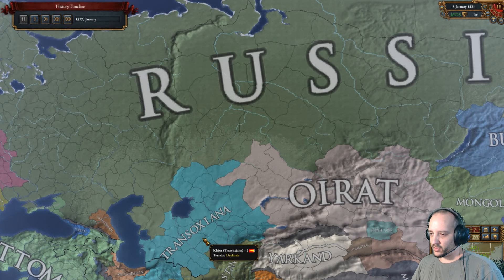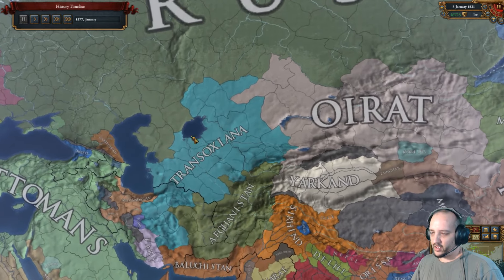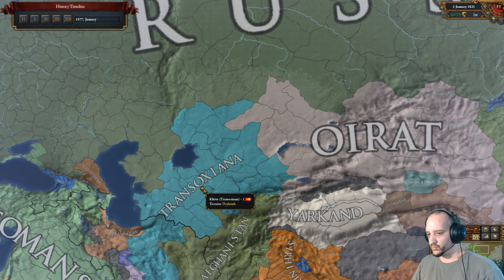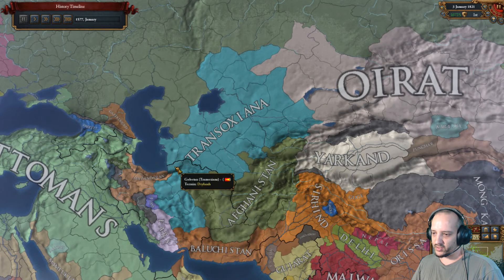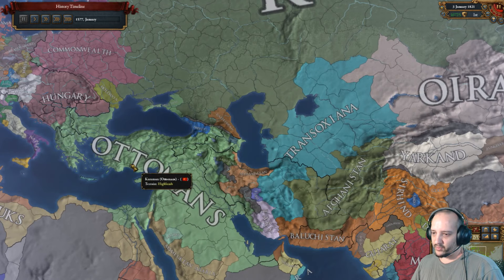Siberia is tricky because it goes to both Kazan and Samarkand, so until you control all of Samarkand, if you don't put a merchant in Siberia, trade gets cut in half. Put a merchant in Siberia to guarantee it goes to Kazan. Astrakhan goes to Crimea and Kiev, so keep an eye on it until you control all of Crimea. Samarkand only goes to Astrakhan, so eventually you won't need a merchant there — though it also goes to Persia. I'll have that province briefly but will sell it to Mazandaran since I'm not going to Persia.